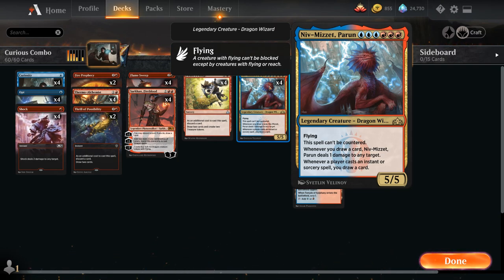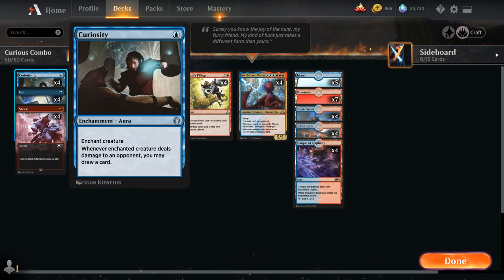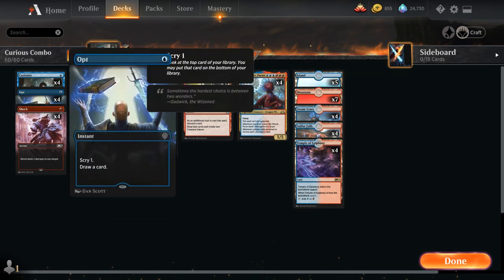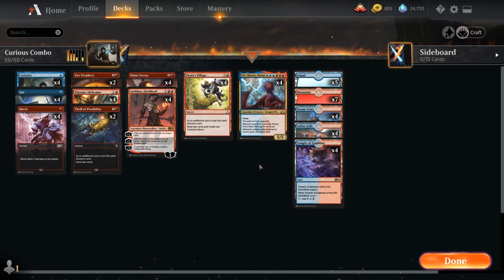If we end up decking before the opponent's dead, we will lose the game. But Curiosity is a may ability, so it's not like we have to combo off entirely. The basic idea is to put Curiosity on Niv-Mizzet, hopefully have one mana left over to cast a cheap instant or sorcery to trigger Niv-Mizzet right away and win the game on the spot — otherwise we will win on our next draw step.